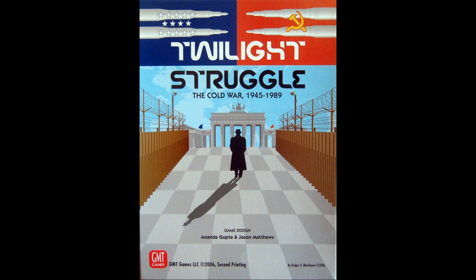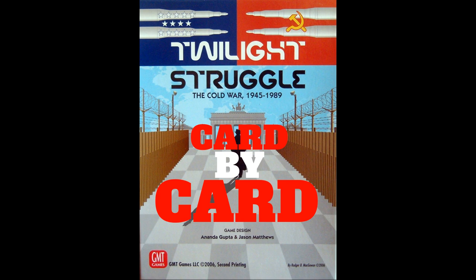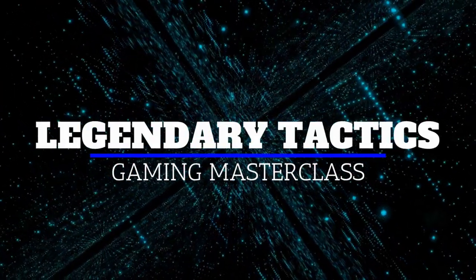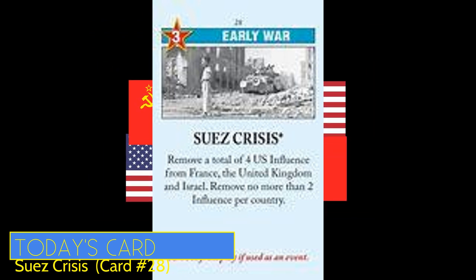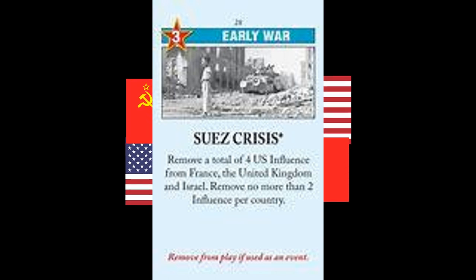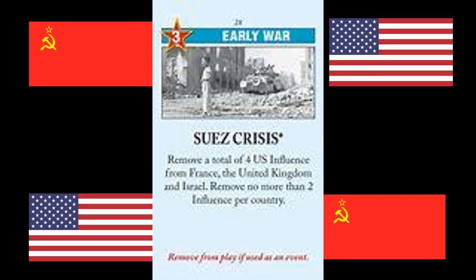It has been said that in Twilight Struggle you need to know the cards well in order to play well. We're going to take you through every card one by one and help you become a master at Twilight Struggle. This is Legendary Tactics. The Suez Crisis card is certainly an annoying event for the U.S. player to deal with, even though it can be mitigated to a large extent. So what can the Soviet player do to get the most value out of this one?